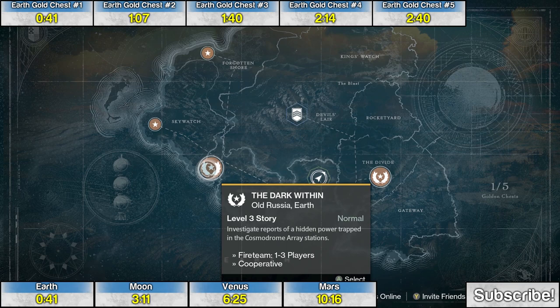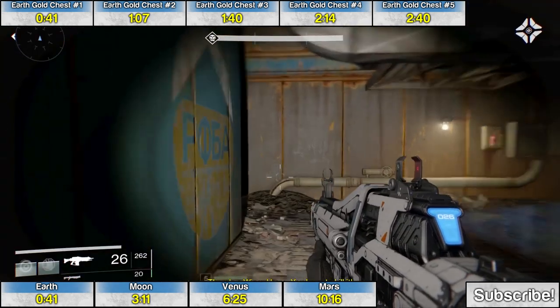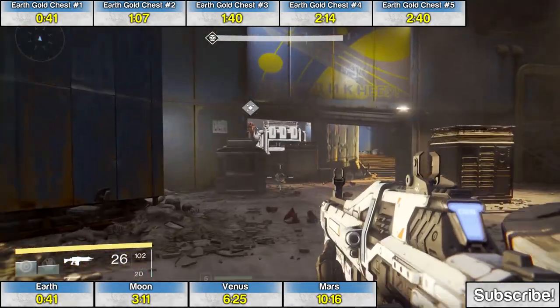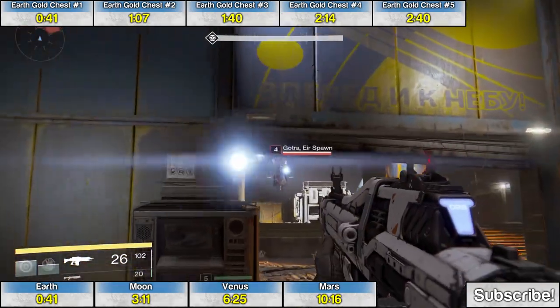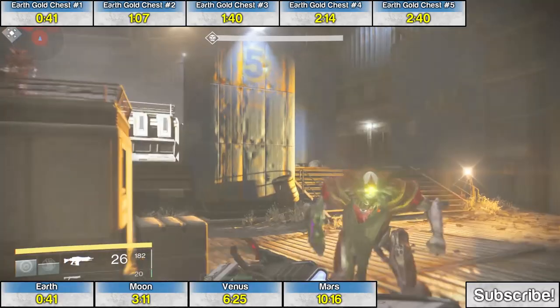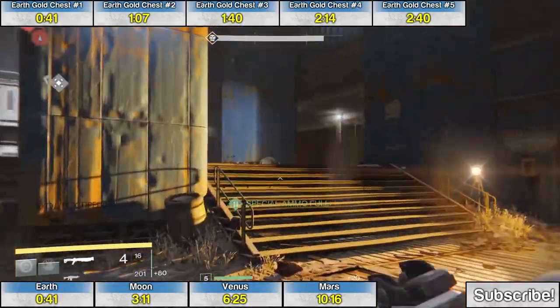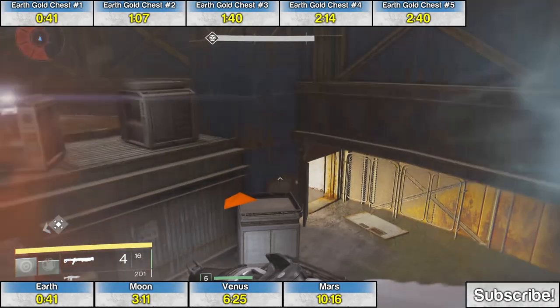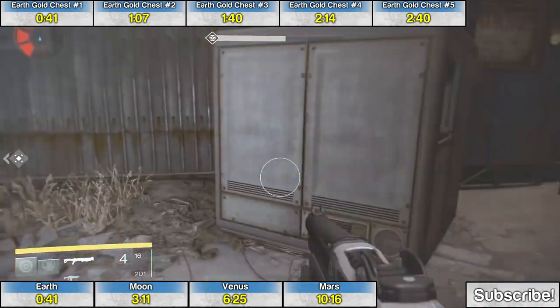Now the chests become a little bit trickier to find. Golden chest number two is during the mission The Dark Within. Fight your way through the mission almost to the end until you encounter the wizard. In the room with the wizard, in the back left corner, use your jetpack to jump on top of these boxes. Up above, away from the enemies, is the second treasure chest.